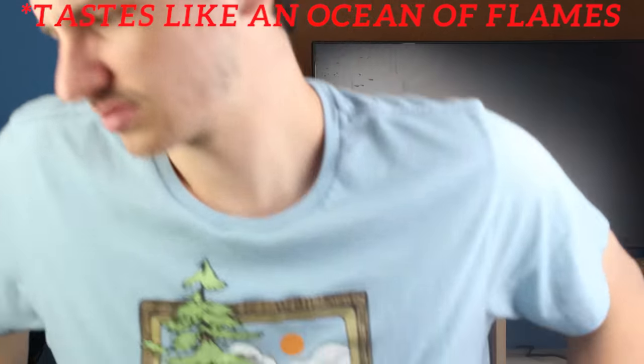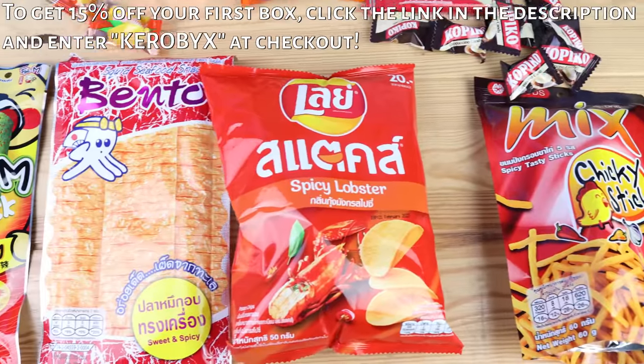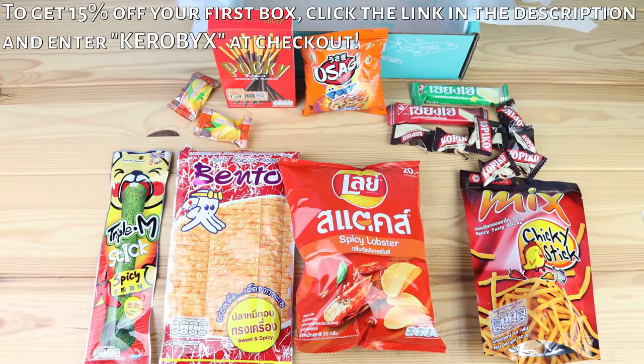There's also a spicy roasted seaweed stick. Oh, that is spicy. Very spicy. Okay, these are good. There's a couple kinds of candy and cookies, and you can't go wrong with that. This is some dried squid and it says that you can taste the ocean — not sure that I want to, but here we go. It is pretty spicy. This is the Thailand box, but if this isn't really your style, there's other countries to choose from. If you want to help support my channel and try out one of these boxes for yourself, you can get 15% off by using the promo code CARABIX at checkout.